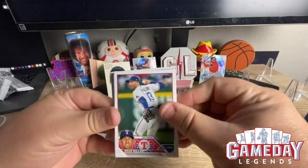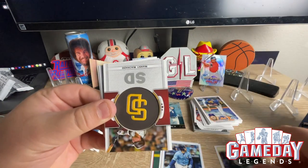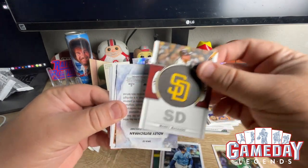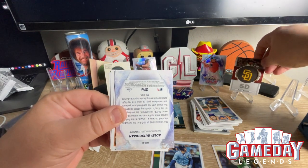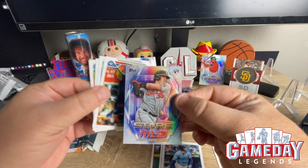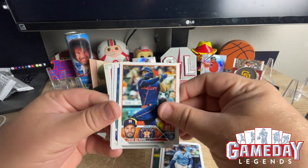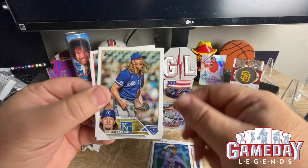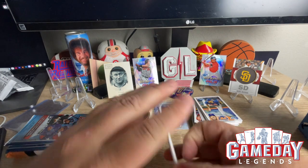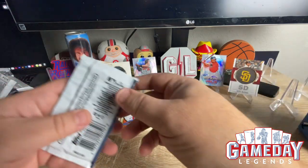We got a Corbin Carroll, Michael Harris, and we got the San Diego Padres manufacturer patch of Manny Machado. And we got another Adley Rutschman — that's just the regular MLB Stars. Altuve, Marlowe and Neville. Check all these cards later — I don't think we had any golden backs. All right, let's get some Bowman 2022.